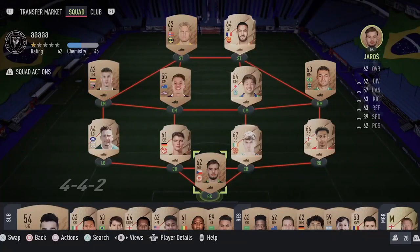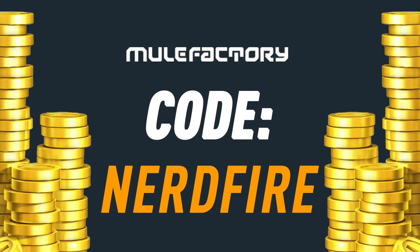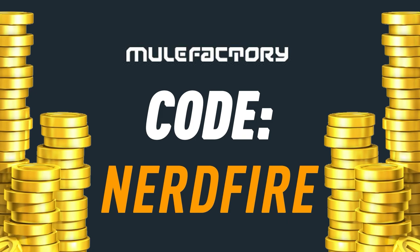Do you guys want to kick-start your FIFA 22 team off with a bang? Head over to MoveFactory.com for the cheapest, most safe and reliable coins, and use the code NerdFire at the checkout for five percent off your order and get yourself some FUT coins to boost your team right now.